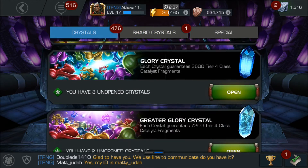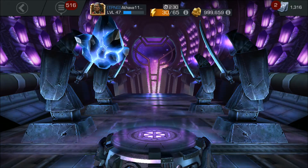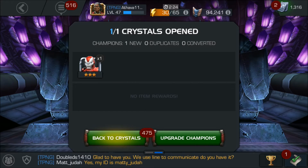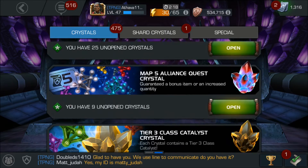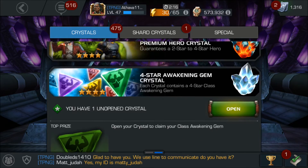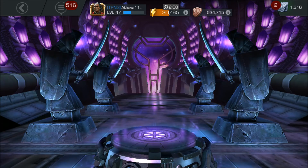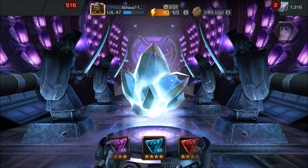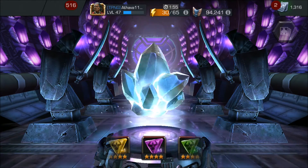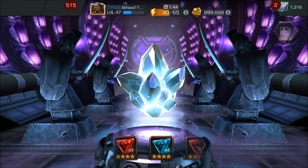Now let's open up the awakening gem crystal. There it is — let's see when Skill pops out. Okay, bottom right-hand corner as well. Please no Science... no Cosmic. I was really hoping for no Science and no Cosmic. I'm tapping it and — yeah, Science or Cosmic. There we go, guys — Science or Cosmic it is.